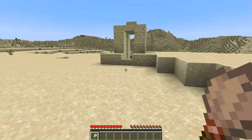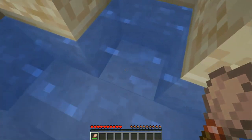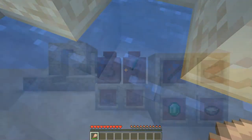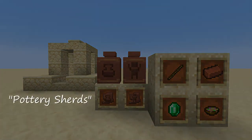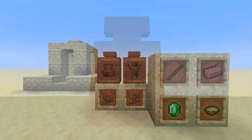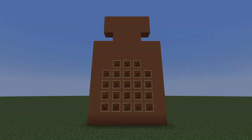First up we have the Desert Well. Inside the well, you should find some suspicious sand. Common loot includes bricks, sticks, emeralds, and suspicious stew — what a strange place to find stew. But there are also two types of pot sherds available here. In fact, each of the five different archaeology points of interest have different sherds that can be found in them.